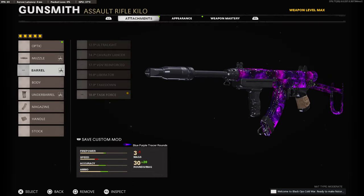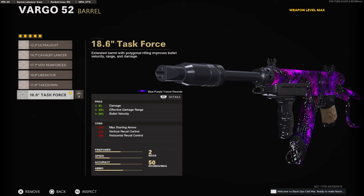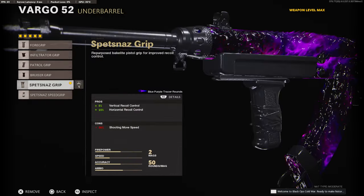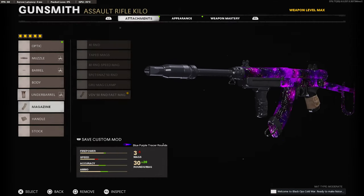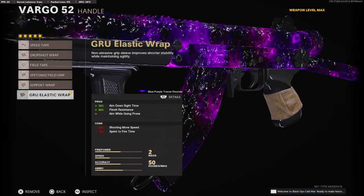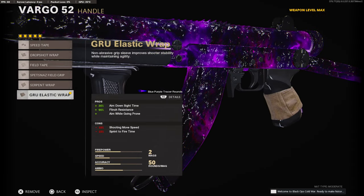For this class setup you're going to need the Gru Suppressor to stay off the mini map, the Task Force Barrel for maximum damage, effective damage range, and bullet velocity, the Vetnass Grip for vertical and horizontal recoil control, the 50 Round Fast Mag, and the Gru Elastic Wrap for maximum aim down sight time.